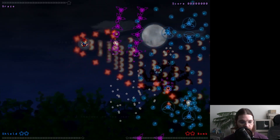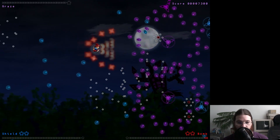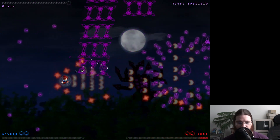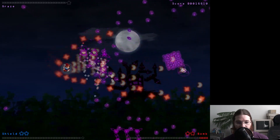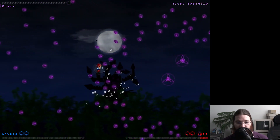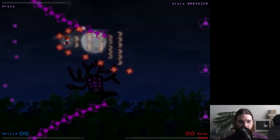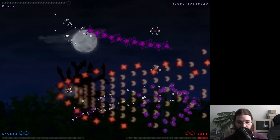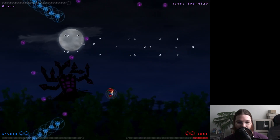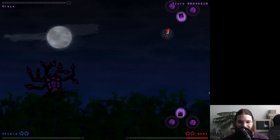Alright, here we go. There's a shoot button. I think I'm going to pick up the stars. I skimmed the instructions when I first downloaded this game, and again just now. So I only kind of know what I'm doing here. I'll just shoot things that look like they can be shot and avoid things that look like they can't. I don't really know how this sort of game is meant to be played.